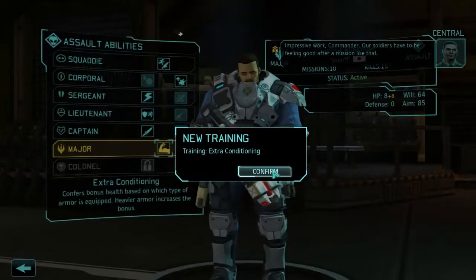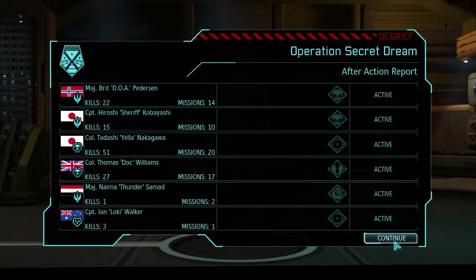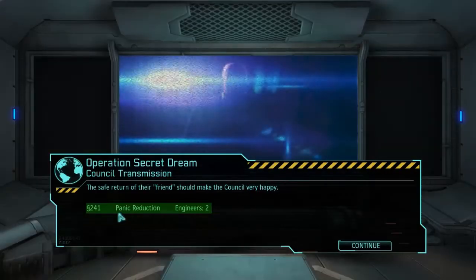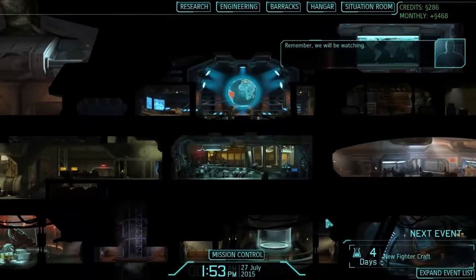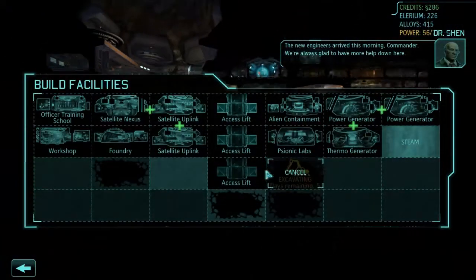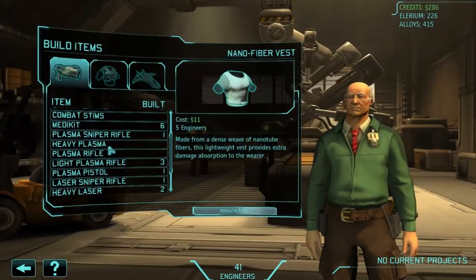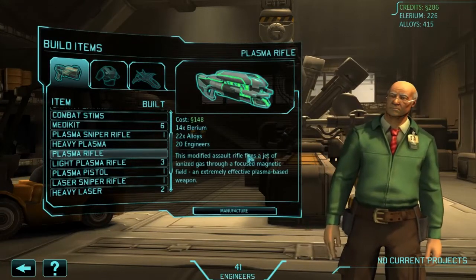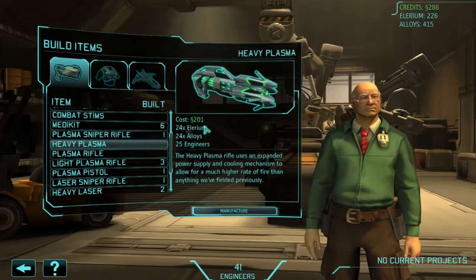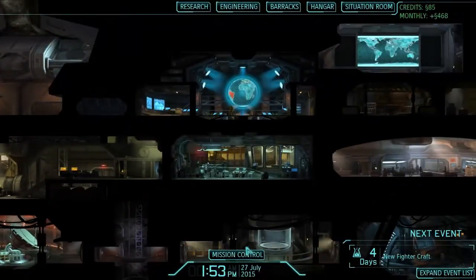Extra conditioning gets extra health based on armor — amazing. We've got kills, weapon fragments, thin man corpses, some engineers, panic reduction, and money. In the meantime, we're going to go to engineering. The new engineers arrived this morning. Let's build an item — I think it's time we built some. Either a plasma rifle, a modified assault rifle, or a heavy plasma. We're going to go with a heavy plasma so at least one person can have one. And there goes my money again.